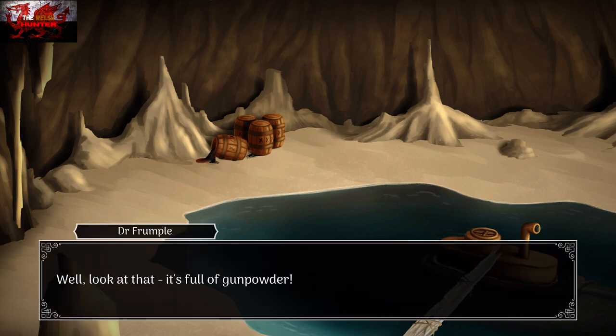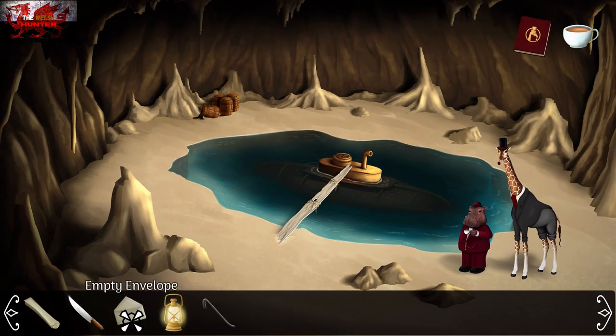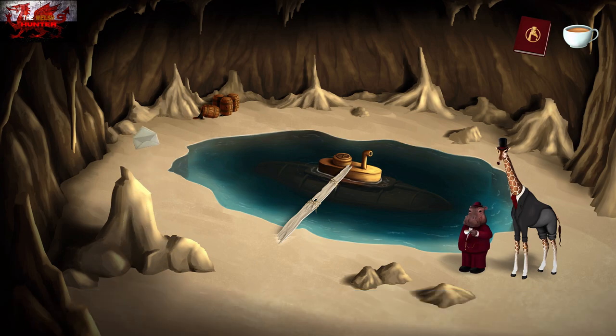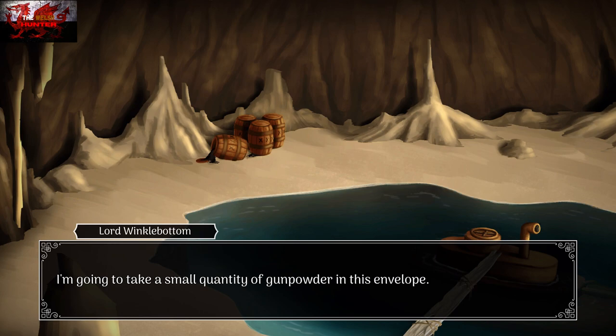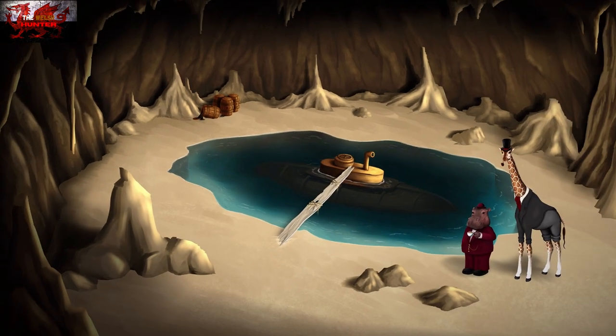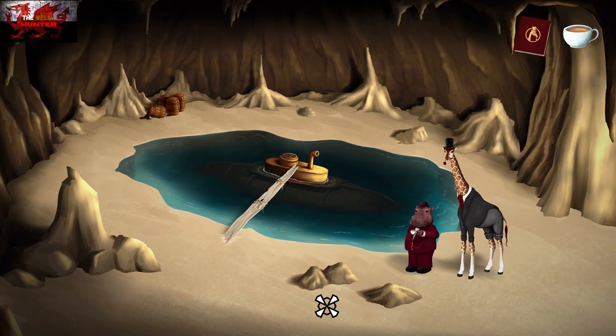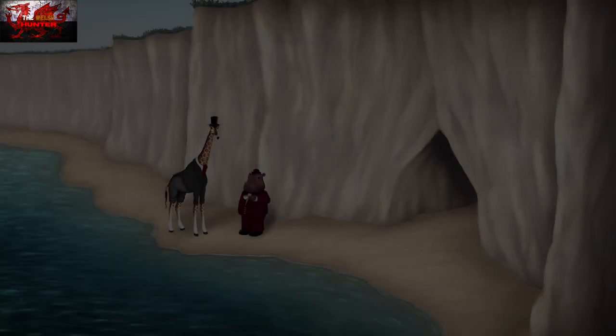Before going outside, use the crowbar on the barrels at the back of the screen. Then go into your inventory and use the empty envelope with the gunpowder. We've got an envelope full of gunpowder — we are good to go outside.